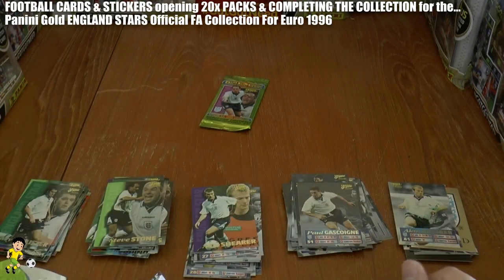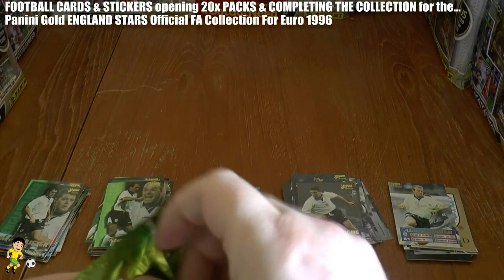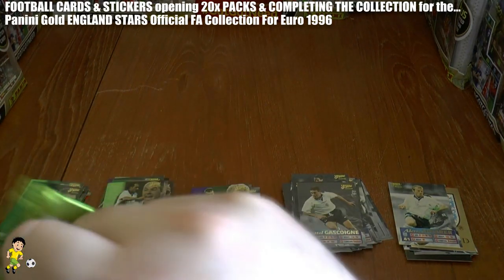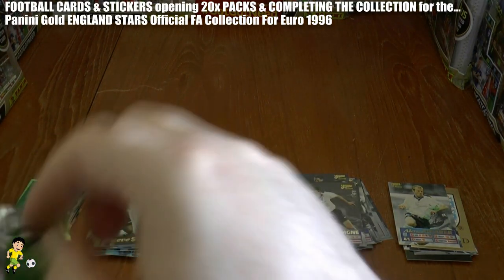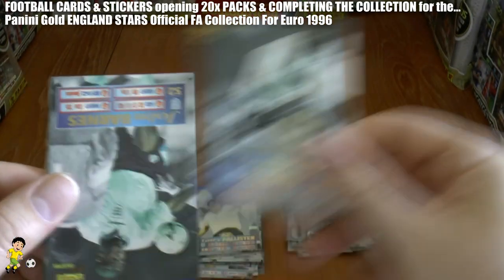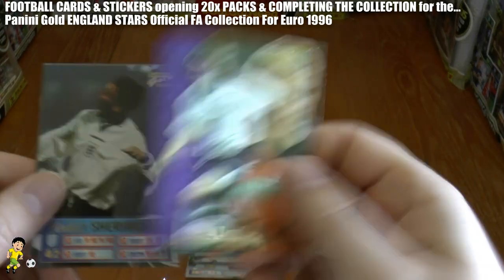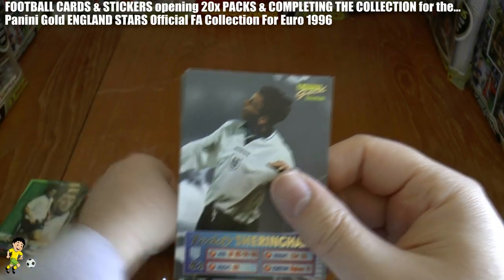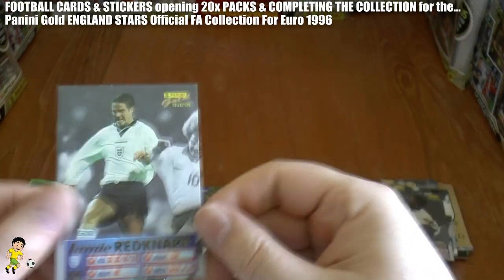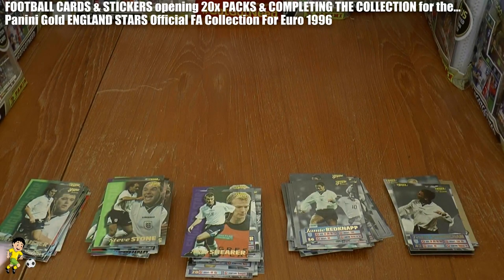Gary Pallister completes that pack, and on to our final pack. Pallister again starts off, Ferdinand, John Barnes, Shearer number 20, Teddy Sheringham and Jamie Redknapp — completing the full 20-pack opening. As you can see, we've arranged them in tens so far, and now let's arrange them into number order.